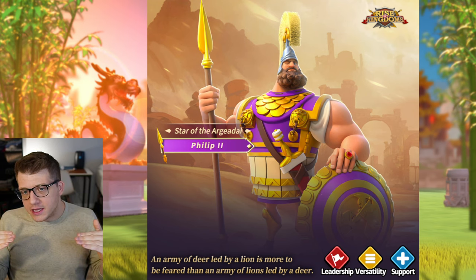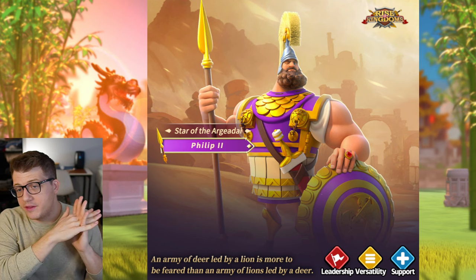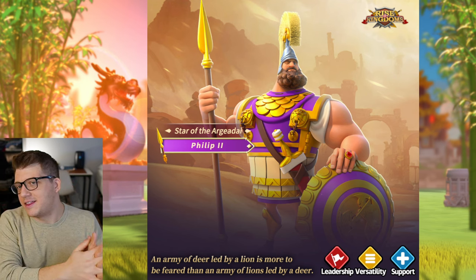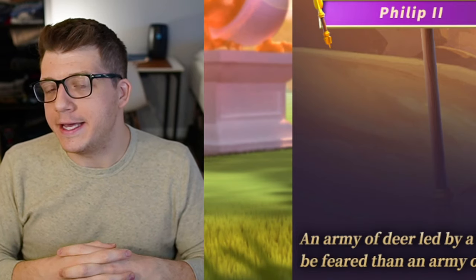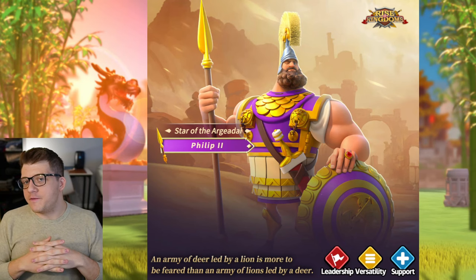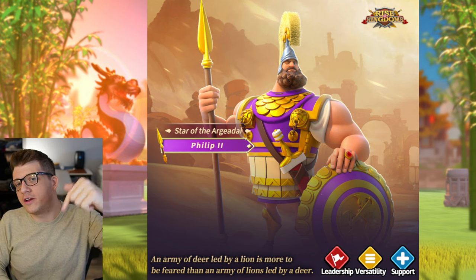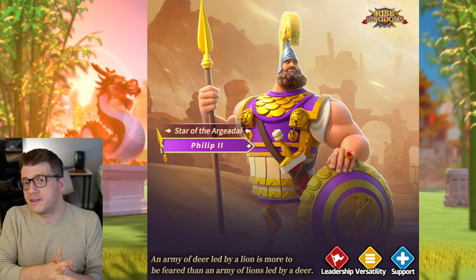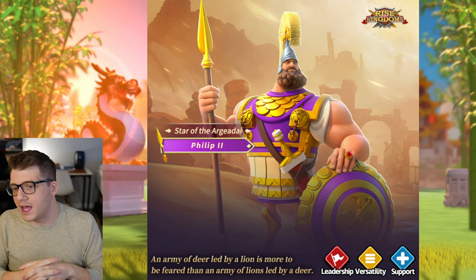My expectations for him are a bit lower than they were on reveal. The Rock Murder Ball Tester has never been more thorough or better than it is right now, and I do trust these results from Specko. The expectation: Philip is a great supportive commander for a seven-army lineup, and not running him in a five-army lineup is also a pretty good expectation since we're already not running Trajan in a five-army lineup. Drop a thumbs up if you made it to the end, consider subscribing, and comment your thoughts on Philip below.